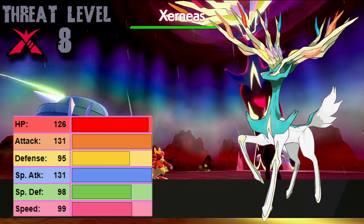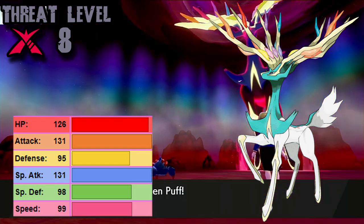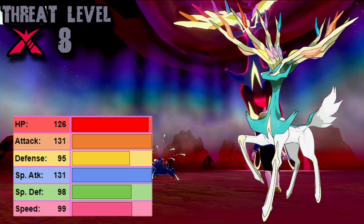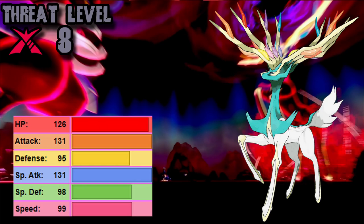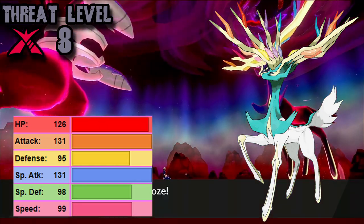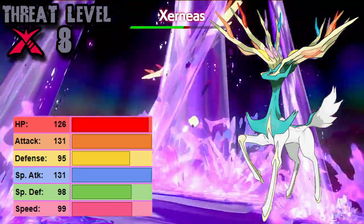All in all, Xerneas is a terrifying thing to behold, as its other two moves are Ingrain, which gives it health every turn, as well as Geomancy — and for those not knowing why this is so terrifying, it doesn't need the turn of startup to get that. It then gets a double boost, at which point you're not surviving a hit. That is a plus two to its Special Attack, Special Defense, and Speed, so everything is basically taking super effective damage at that point.